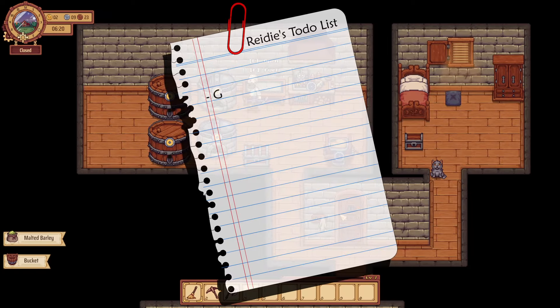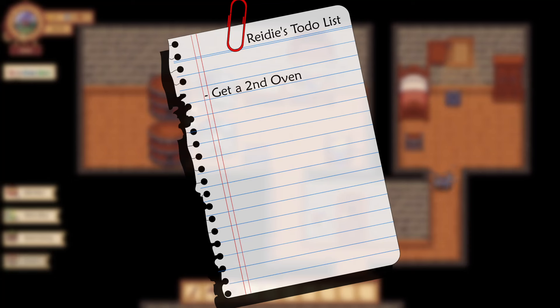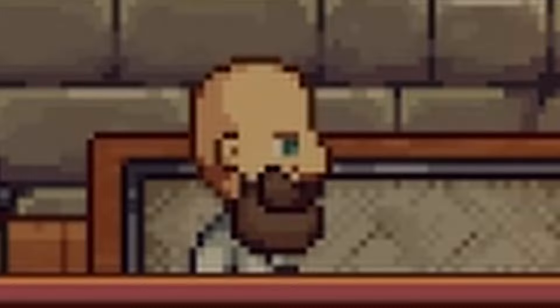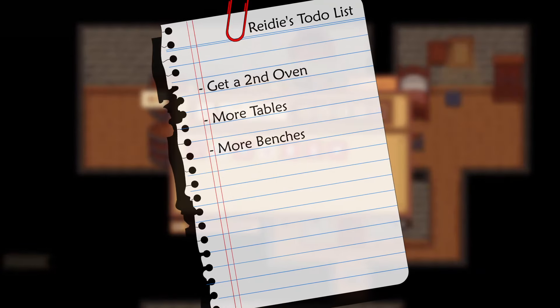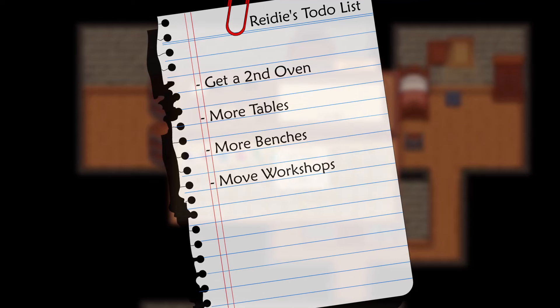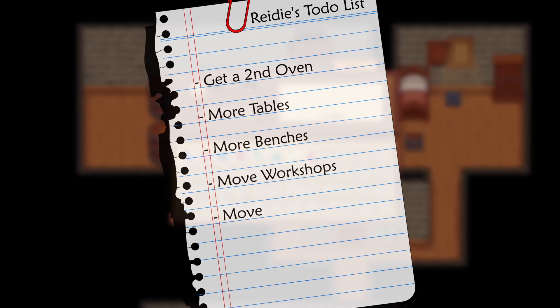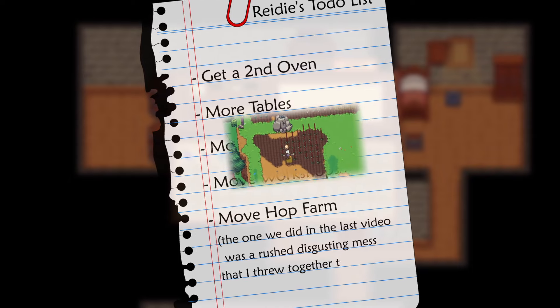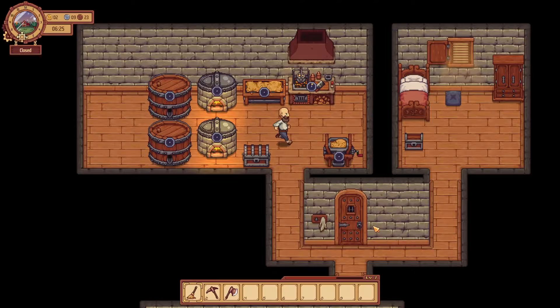The plans for today are to continue expanding the kitchen with the second oven. Now that we have the table wiper person to help manage the mess, I want to craft more tables and more benches. In order to place the second sawmill outside, I want to start the process of moving all the workshop areas to behind the tavern. And I need to move the hop farm — the one from last video was a rushed, discussing mess I threw together through panic and sheer stress. You know, the usual.